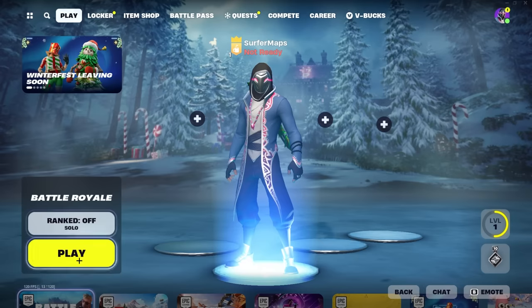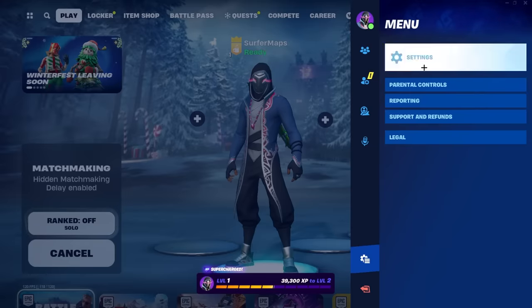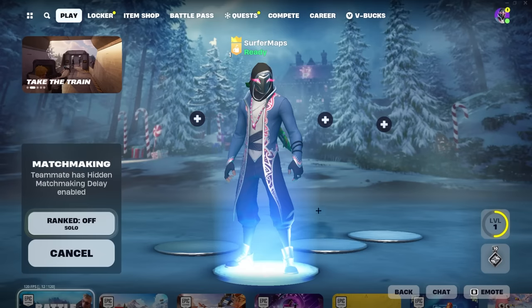Put your hidden matchmaking delay on one second and then queue up. The second you start queuing, go back to that setting and turn off your hidden matchmaking delay. Now we're going to load into the game — I'll see you on the battle bus.